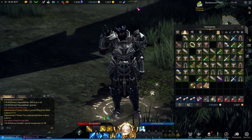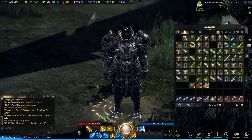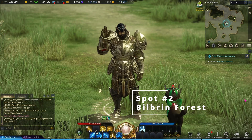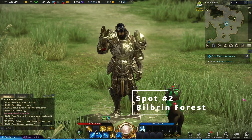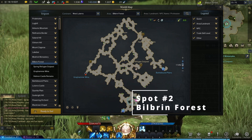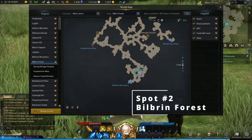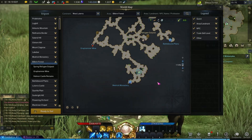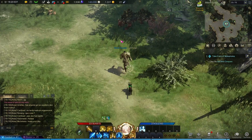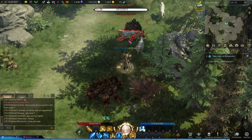Now I know RNG does play a part in this, so I'm going to show you a second location which you might have some better success with. This is at Bilbrin Forest. Again this is for West Lutera and this is a collectible farm spot. We're going to be at the very bottom of the map and we're going to start working our way around this tree and rock formation.